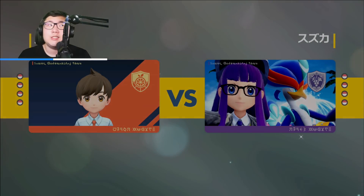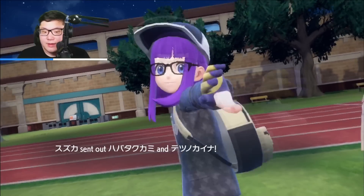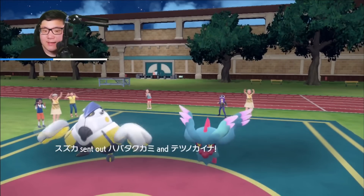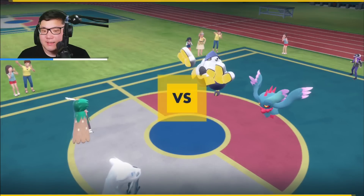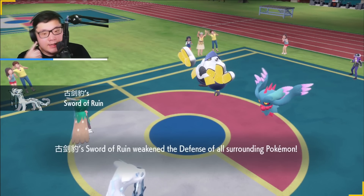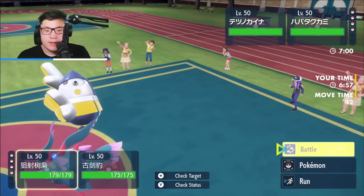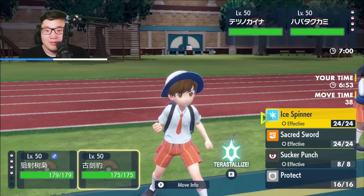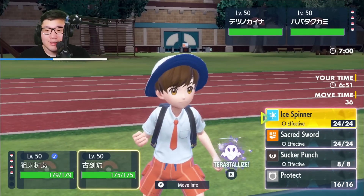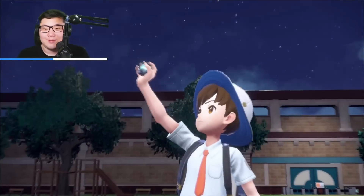Decidueye looks really strong in this matchup if I play it well, but the Heatran's the big thing that's gotta go. I gotta get rid of that Heatran. It's gonna be the Fluttermane and Iron Hands lead versus my Chien-Pao and my Decidueye. I think I could probably get a really sneaky KO with a Shadow Sneak plus a Tera Ghost Ice Spinner into Fluttermane — and I think that's the play.